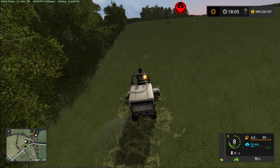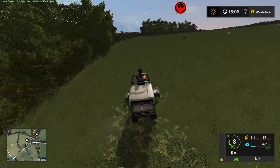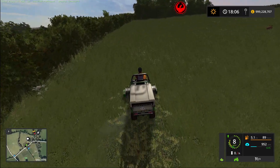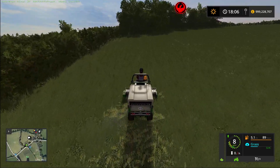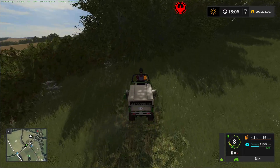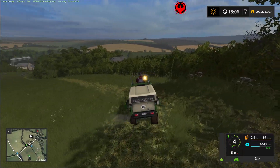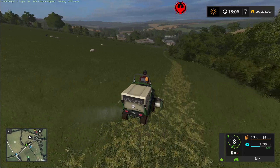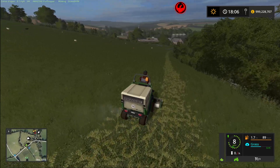We're going to start off by using the little profi hopper and get some grass fed in for the sheep. We've got 75 sheep here and also 50 cows, so I'm just going to cut some of this, going up and down. We're just going to do a few strips here.